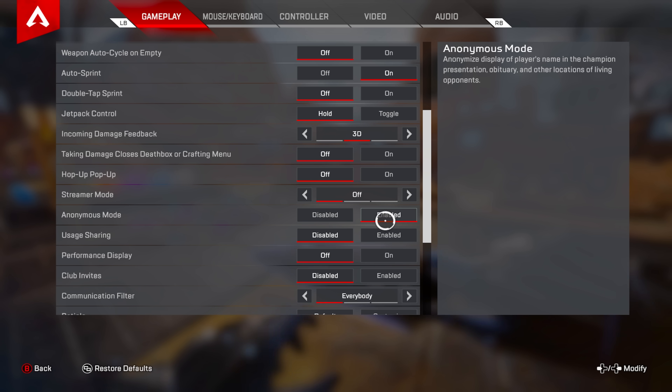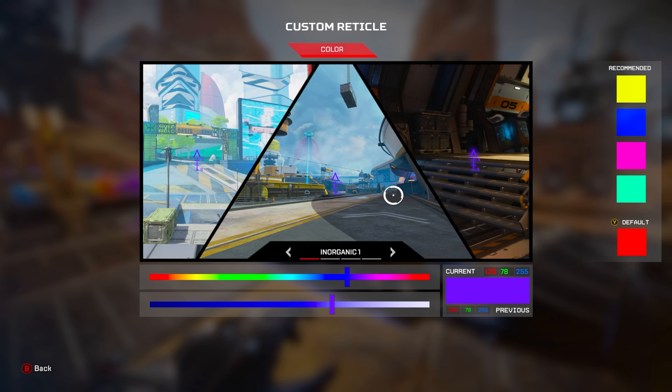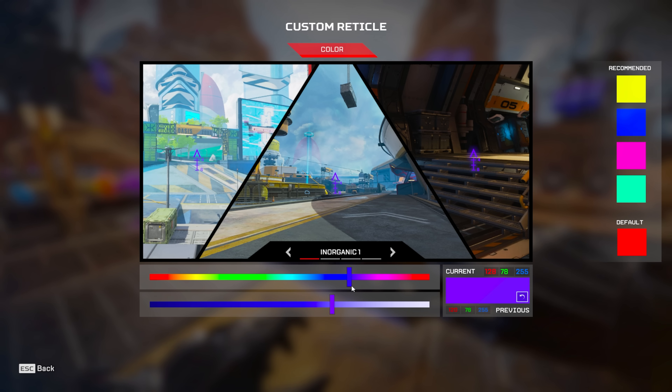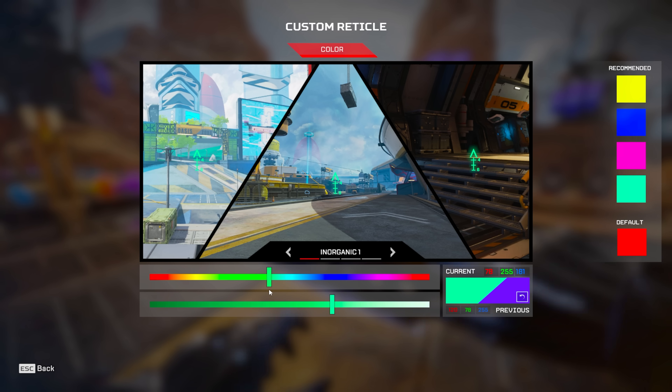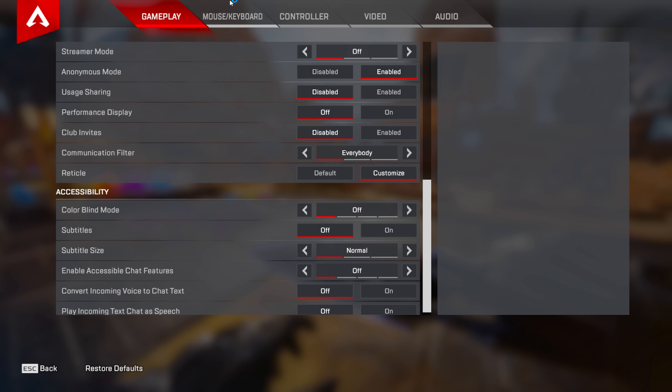Streamer mode is the whack one. Anonymous mode is the real streamer mode — if you're a streamer, enable it; if not, disable it. Reticle: everybody always asks me the numbers for my reticle. It's red, orange, yellow — whatever color I pick for the day. I don't really care about this; it's all preference. I simply change colors because I feel like it. I'll put green for now.